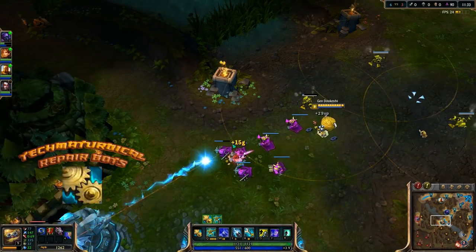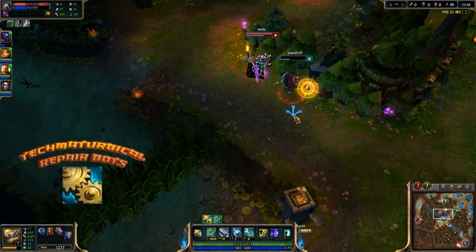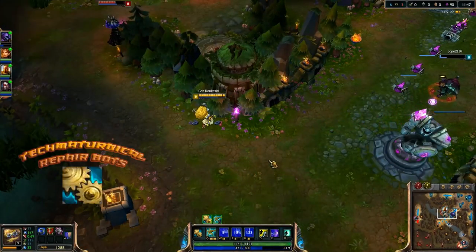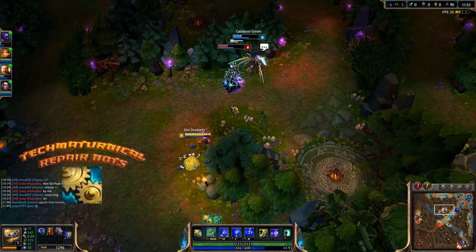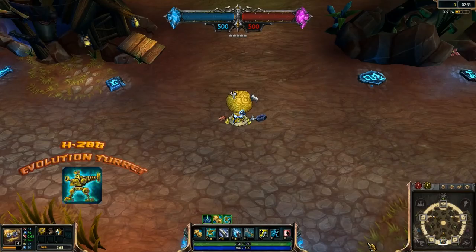The inventor's passive is Techmaturgical Repair Bots. These little nanobots grant himself, nearby evolution turrets, and nearby allied champions bonus health regeneration. Because of this ability, Heimerdinger has no base health regeneration of his own, and its growth is quite low. This creates an amusing dichotomy — without the ability, he has the lowest base and max health regeneration in the game, but with it, he has the highest for both. This gives the Dinger quite a lot of sustain, allowing him to survive early poke and stay in lane for quite a long while, as well as helping all his allies in a fight without doing a thing.